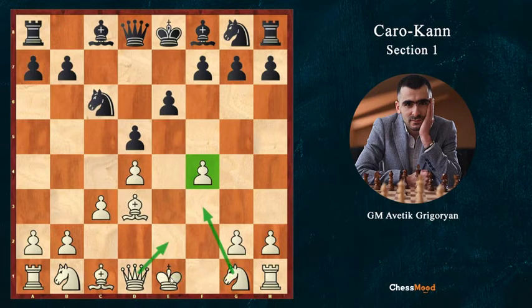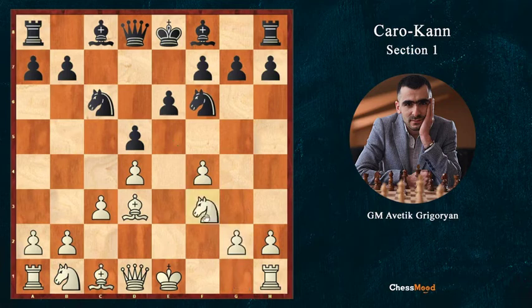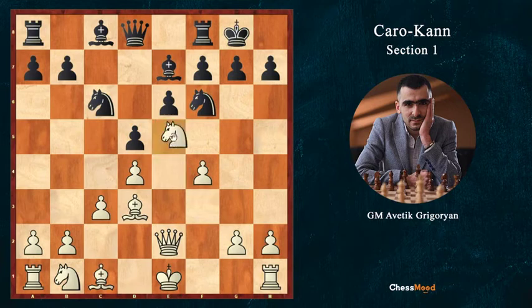We can even leave castling and go for long castle. It's a very dangerous position for Black — a very easy attack. After Nf3, Qe2, it's possible Ne5. Let's say Black plays Nf6, Nf3, Be7, Qe2, castle. We can even immediately go for the attack like Ne5, Nd2, Nf3, g4. Even keeping our king in the center. Black has this very bad bishop. We can go for the attack because the center is closed and Black cannot open the center. It's a very easy game for us.